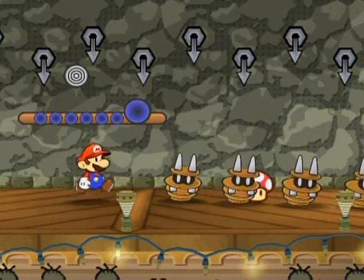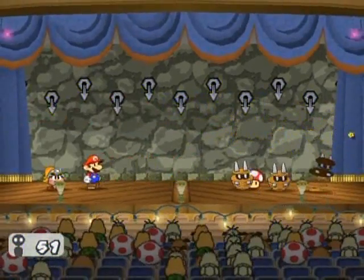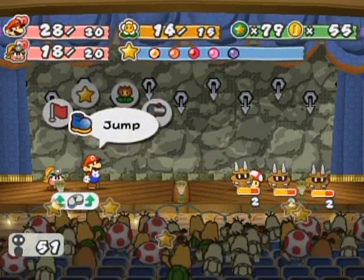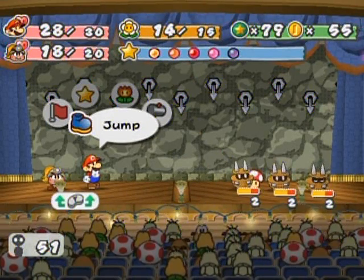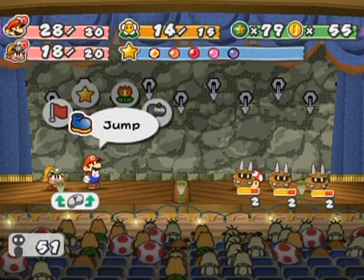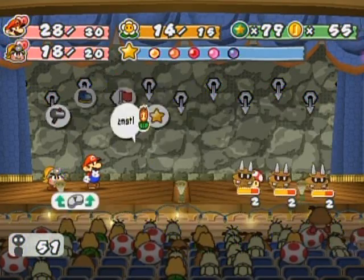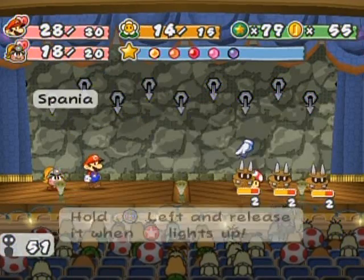Remember to use your star power — your star points up there — for recovery moves rather than attack moves, or at least that's a preference of mine. I can recover star points during the course of the Pit of 100 Trials, but the rest is iffy. You can take items in here with you, but you've got a limited supply of items as well.